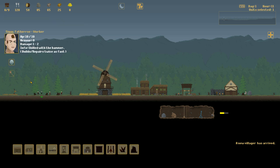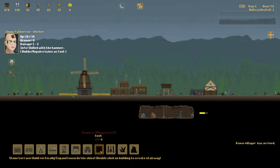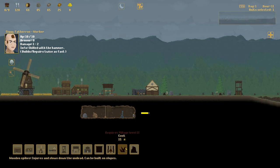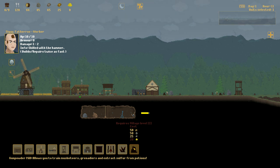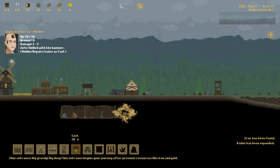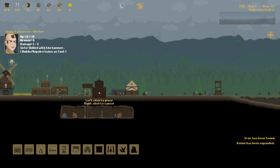This new villager builds and repairs twice as fast, so he's got to be our builder. As a builder, I'm thinking a temple would be a good idea to have. We'll put that there. A stone terrace requires level two so we can't build that yet.